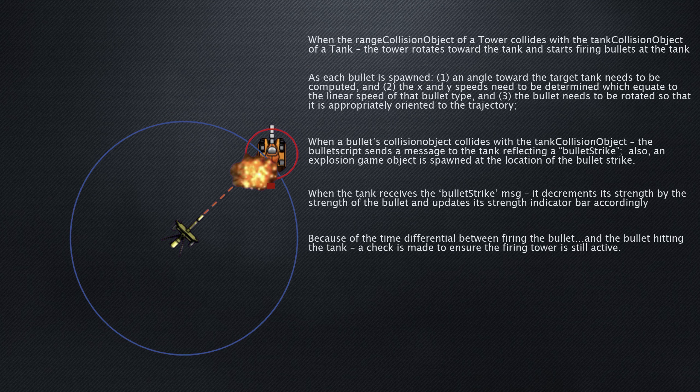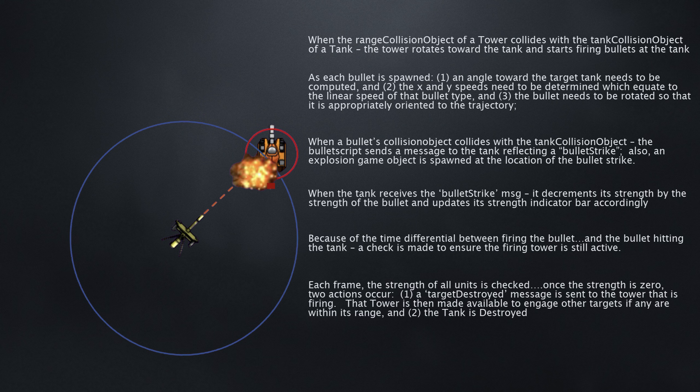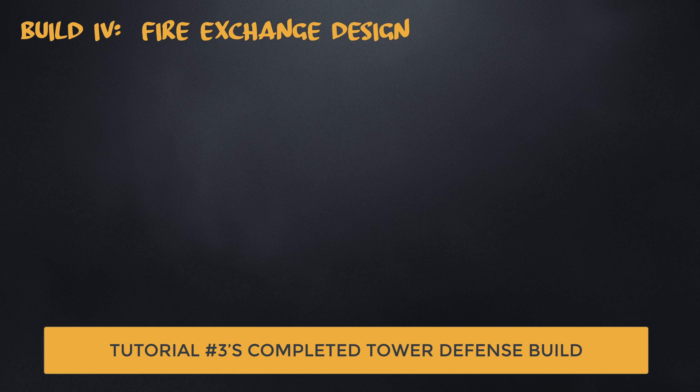Because of the time differential between firing the bullet and the bullet actually hitting the tank, that tank might be engaged by multiple towers at the same time, so we need to perform a check to make sure that the firing tower is still active. Each frame the strength of all units is checked, because once the strength of a unit is down to zero, a target destroyed message is sent to the tower that's firing — that tower is then made available to engage other targets — and the tank is destroyed.